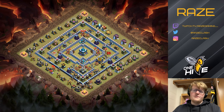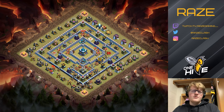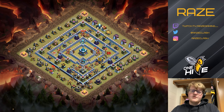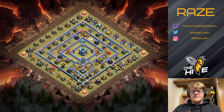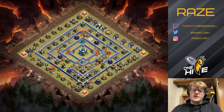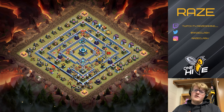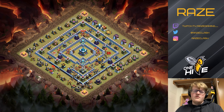Next, all ground X-bows. Up at the top of legend league, most people use a yeti smash or something like that, so that's the reason all the X-bows are set to ground. People also use queen charges — it's the queen charge meta right now — and queen charges are really well negated by ground X-bows. However, check your defense log and make sure you're not getting attacked by a lot of air attacks like sui lalo, mass drags, or similar, because that completely negates your ground X-bows. In that case, point two or all four of them upward.